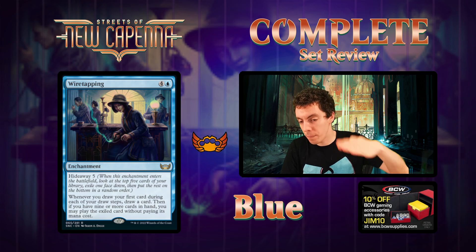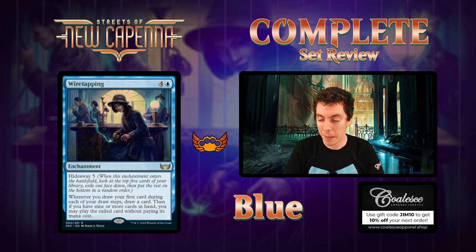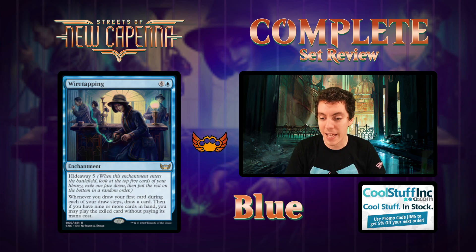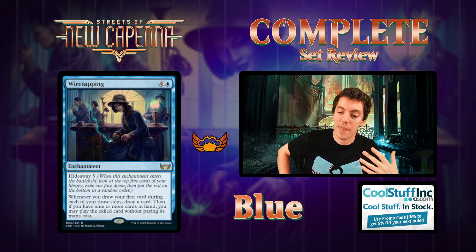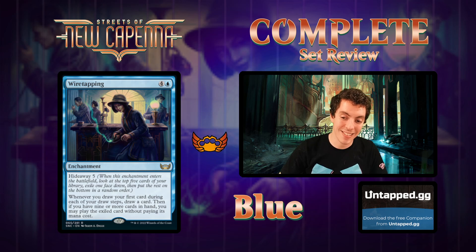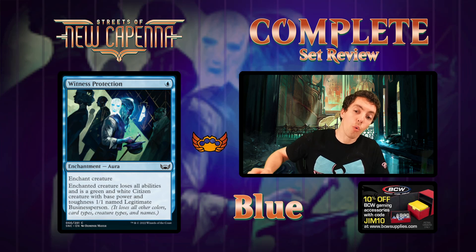Wiretapping - the blue Hideaway rare. Five mana enchantment, Hideaway 5 - look at top five, pick one, put it face down. If you draw your first card during each of your draw steps, draw a card; then if you have nine or more cards in hand, play the hidden card for free. This card sucks. It's a five-mana Honden of Seeing Winds type card, which are typically very very bad - doesn't affect the board at all. Drawing two cards a turn is awesome, but you need to do something else, and needing nine cards in hand is such a win-more effect. In limited, if your deck is slow and defensive, sure - but for the most part, people are going to play this and die two turns later.